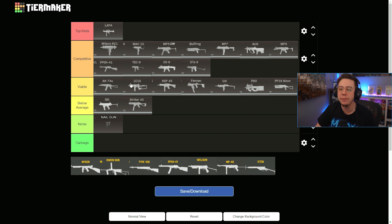Those are all very competitive, hence the category. The viable weapons are just decent. The only weapons I wouldn't really use a ton right now are the ISO and the Striker or UMP — they're just not super phenomenal.